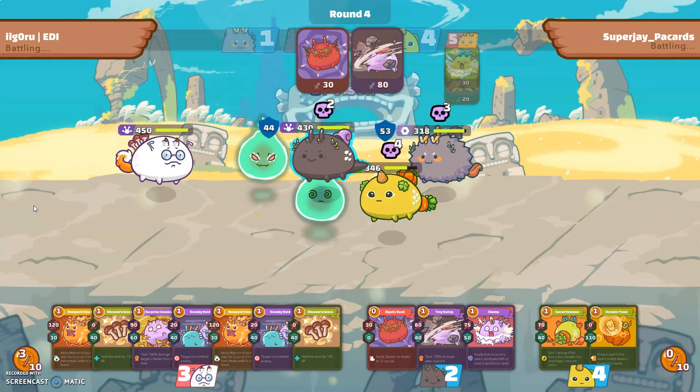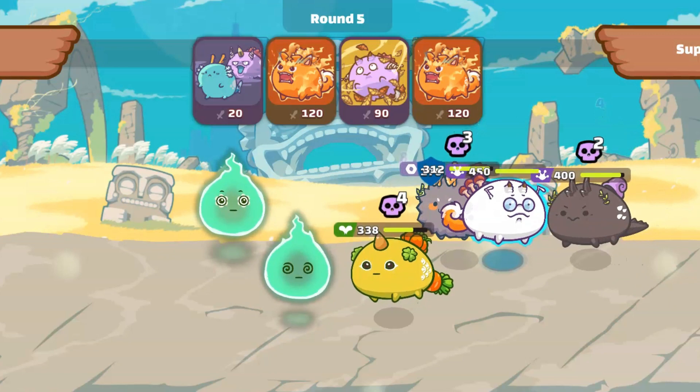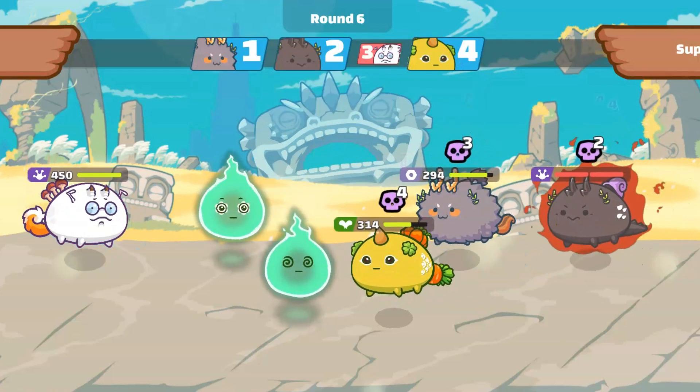The opponent was playing really well, and by turn 4 had already killed my 2 plants leaving me in a 1v3 situation. But as usual, as long as they are poisoned and I have energy and cards, my backliner always shines. Let me show you the power of this reptile.